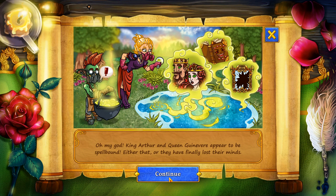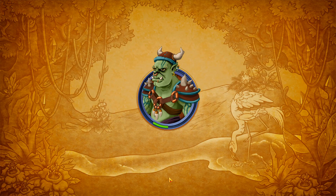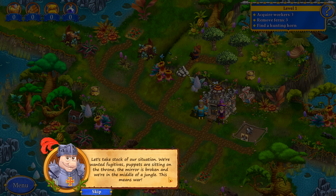Oh my god — King, Ireland, Queen — who never appeared to be spellbound. Either that, or they will have finally lost their minds. Let's take stock of our situation: we're wanted fugitives, puppets are sitting on the throne, the mirror is broken, we're in the middle of a jungle. This means war.